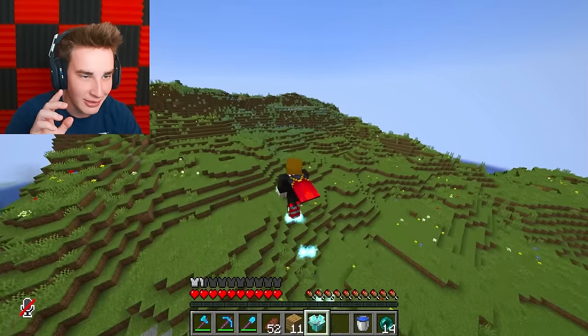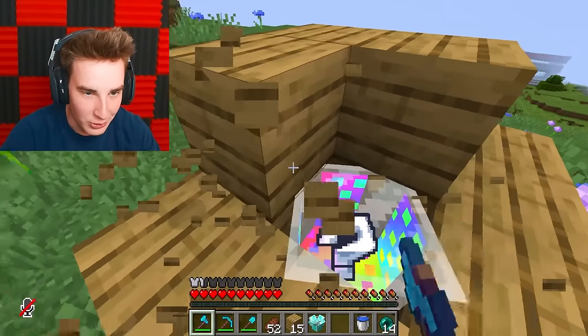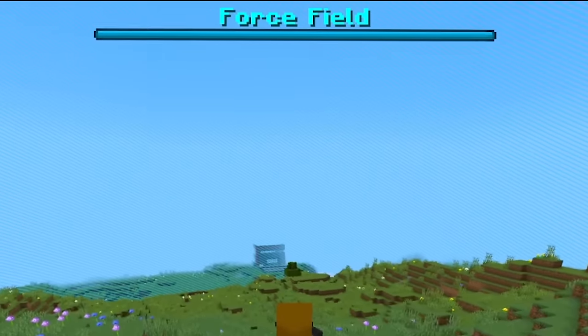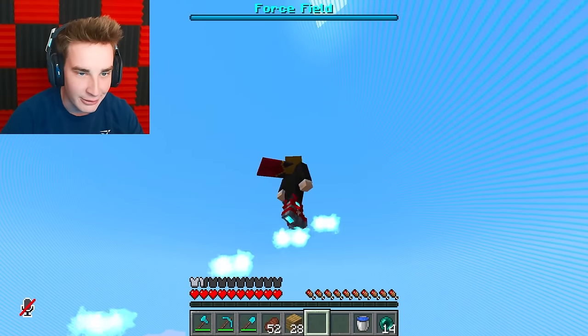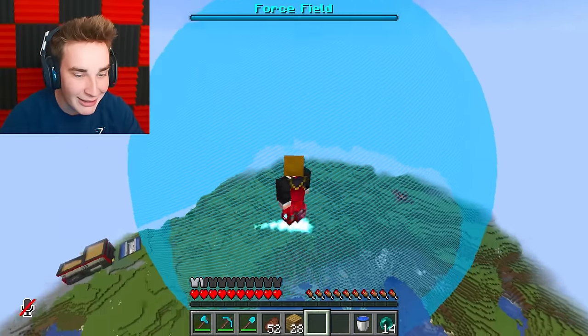Oh wait - force field! Oh no. This is exactly what we needed. If I just fly back to the mystery box - hello, mystery box, I will protect you with my life. Now I just put down the force field. There's like a boss bar at the top. We just made like an entire world border, but wait - this is so cursed. It's round. It's a bubble! Guys, we made a massive bubble.